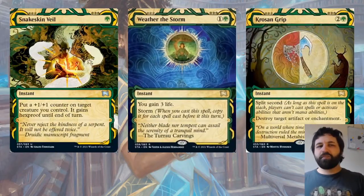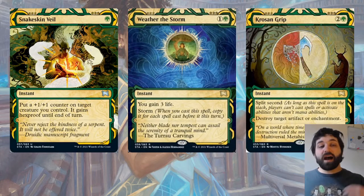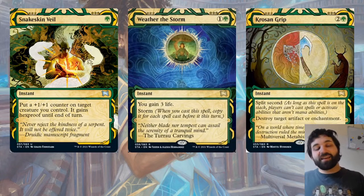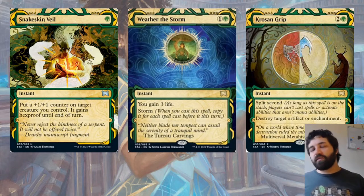Looking at the rest of the green cards: Snakeskin Veil is important because it gives hexproof — single green, put a +1/+1 counter on target creature you control and it gains hexproof until end of turn. It blanks a lot of removal spells as well as making creatures more powerful. Weathered Stoic is a good anti-storm card — for one green, they can gain three life for each of your storm spells. So if you've cast a couple of spells, they cast this and get nine life, which could be a big swing in their favor. Weathered Stoic is quite an important card to be wary about, especially if you've already seen it once.